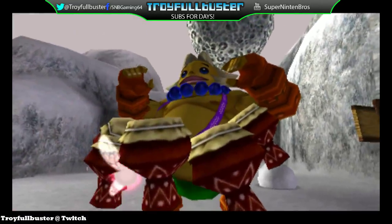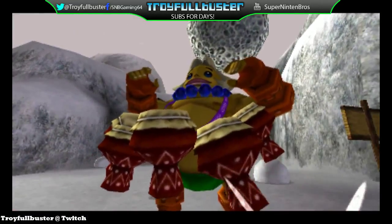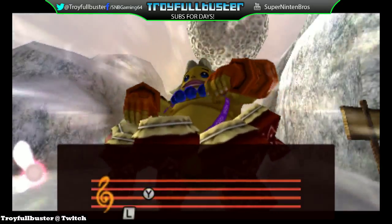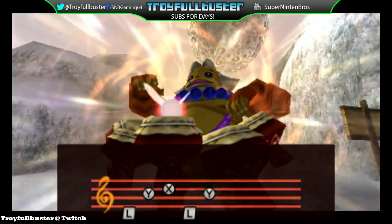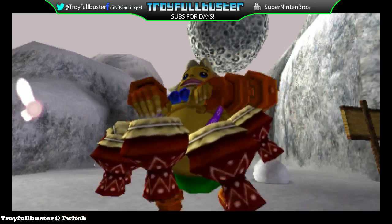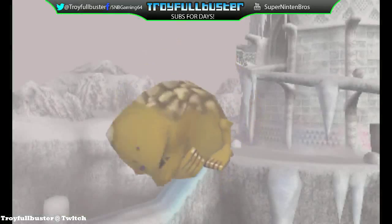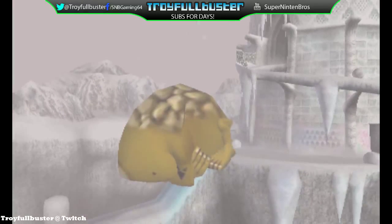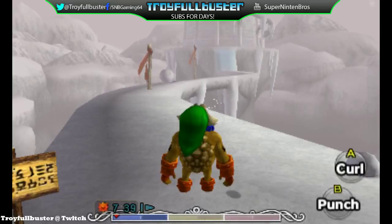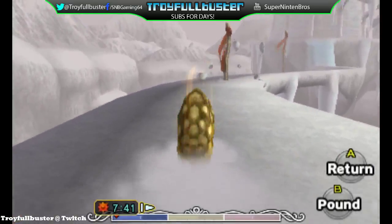Alright, let's start it all. First thing you gotta do is you have to defeat Goht on the first day, because it takes basically two days to do the process for it. You have to give it to the blacksmith — it takes him a day to upgrade your sword, which is a hundred bucks, so you're gonna have some cash on hand. I only have a hundred right now, so hopefully I'll get some more cash on the way.